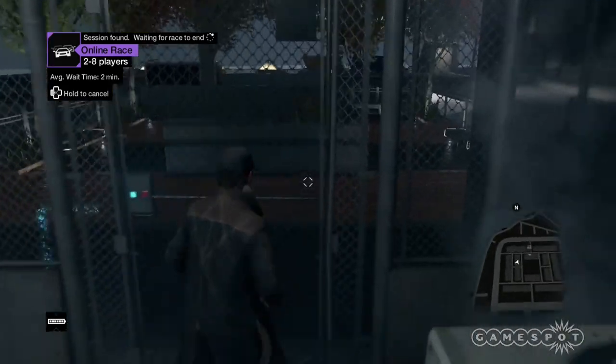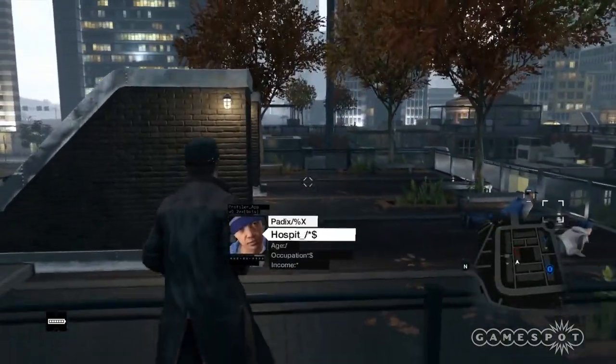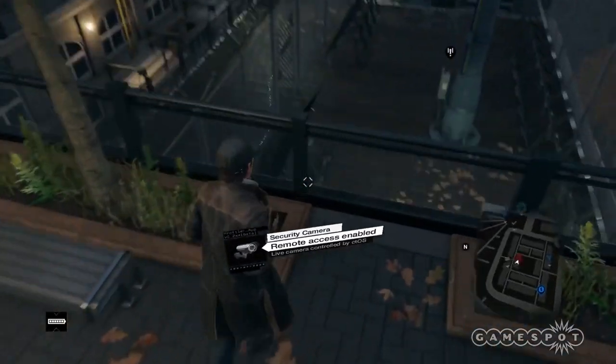Now hop the fence, go through the CTOS gate, and make a right. Cross the glass bridge, walk across the roof, and hop over the railing to reach the tower.